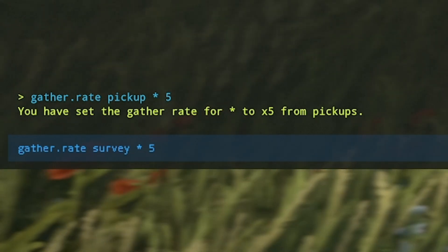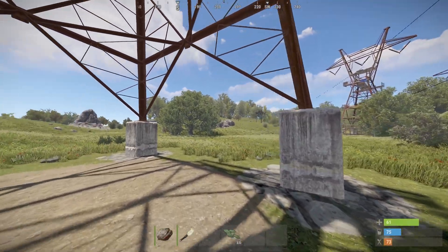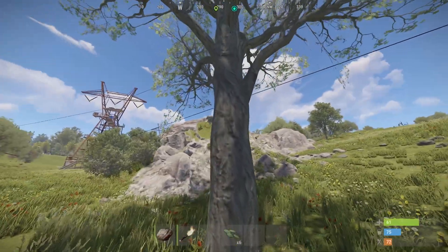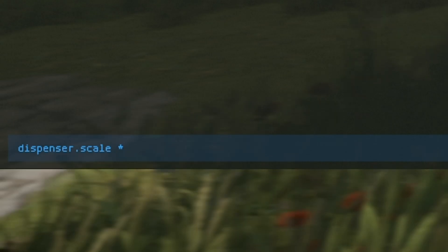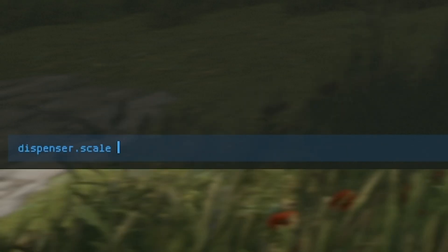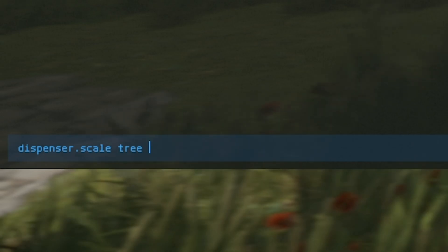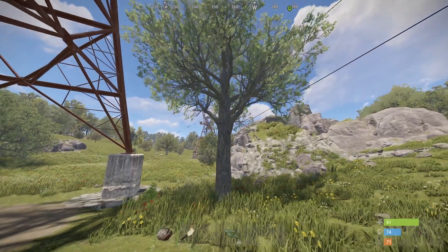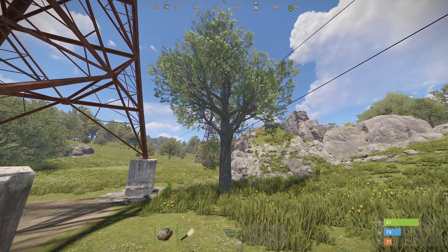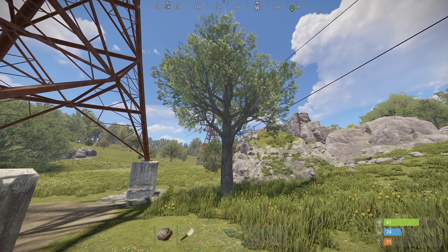If you don't want to increase the amount you get every time you hit something, you can also increase the total amount the node will give. For example, using `dispenser.scale`, you put an asterisk, then the name of the dispenser — in this case `tree` — then a multiplier of five. This means if you mine the tree until it falls down, you get five times more resources total, though it will take longer since the gather rate per hit stays at default unless you change it.